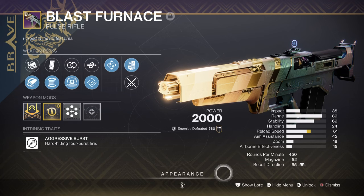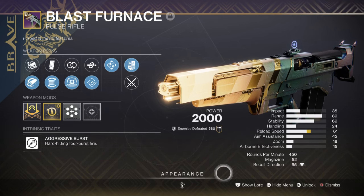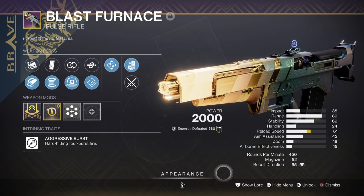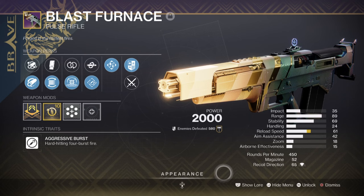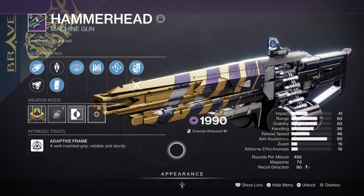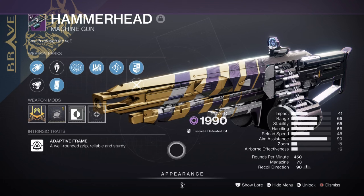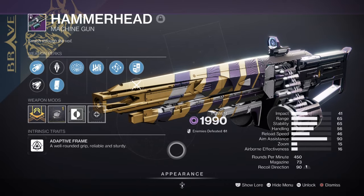As we have covered our exotic secondary weapon, I would advise you to pick some support weapons for the build — these are all optional but do hold some benefits. For the primary, we have the Blast Furnace with Rapid Hit and Kinetic Tremors. Though it's been noted that One for All or Frenzy is better than Rapid Hit, it all comes down to personal preference, as I like a fast reload for dealing with enemies quickly and applying Kinetic Tremors again and again. This is a weapon that is quite easy to get and farm — just do some Onslaught modes and you should be able to get it in no time. For heavy, we have the Hammerhead machine gun with Killing Tally and Destabilizing Rounds — an easy-to-get weapon that's also quite favorable for all players. This works well for the current void build, as we can build up damage and ability energy in under a minute.